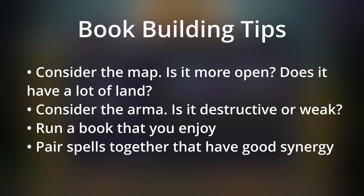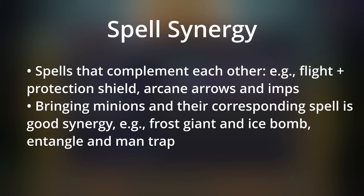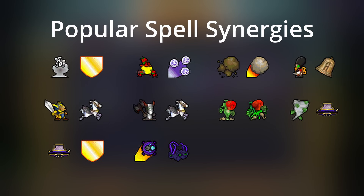The final tip is pair spells together that have synergy. For example, Flight and Protection Shield; Arcane Arrows and Imps. Some spells in Arcanist have good synergy, meaning they complement each other well. Also, some minions can use spells that your Arcanist can use — for example, Frost Giant can use Ice Bomb and Mantrap can use Thorn Bomb — but in order for the minion to use those spells, the spell has to be in your book. This is true in standard but not random spells. So bringing the minion and its corresponding spell is what I call good synergy.